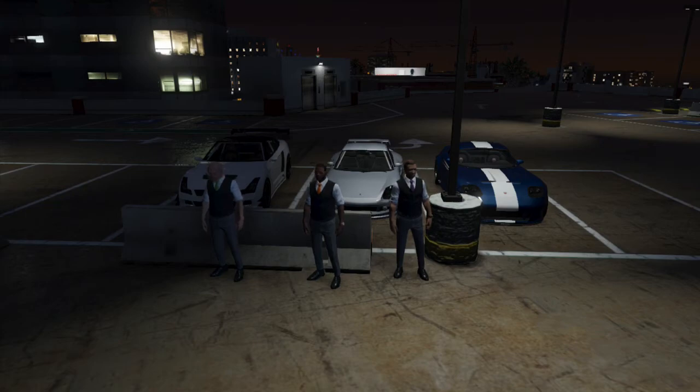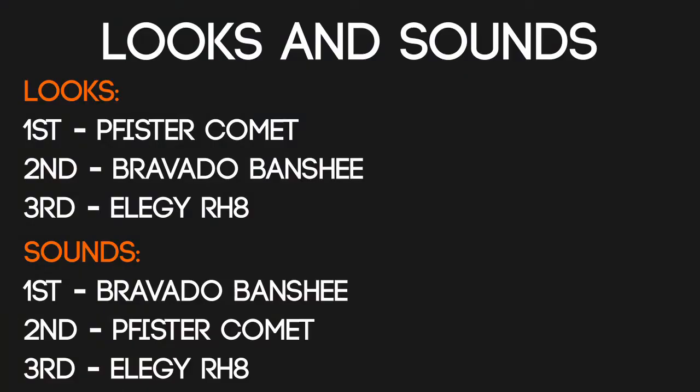So the Comet wins the visual evaluation, and the Elegy loses with its styling and boring shape. For sound, it was quite close between the Comet and the Banshee, but because of the mixed opinions overall, the Banshee wins with its supercharged whine. And once again the Elegy loses because it's quite flat and boring-toned with its exhaust sound.